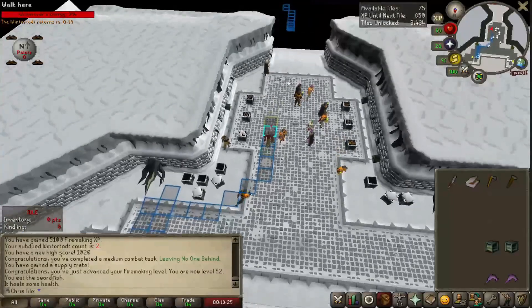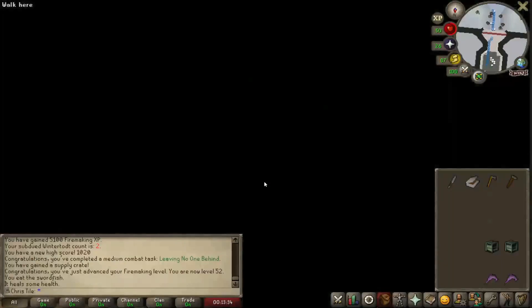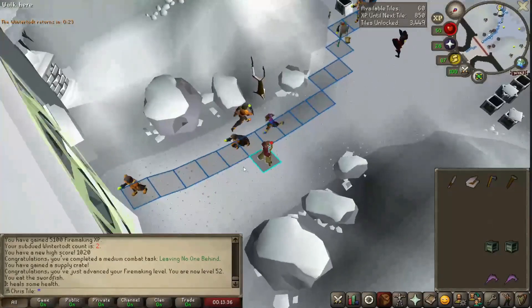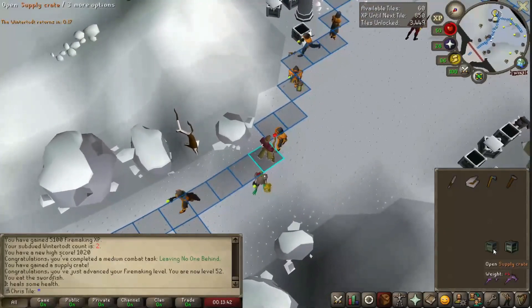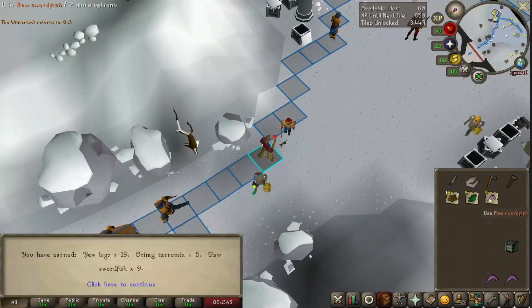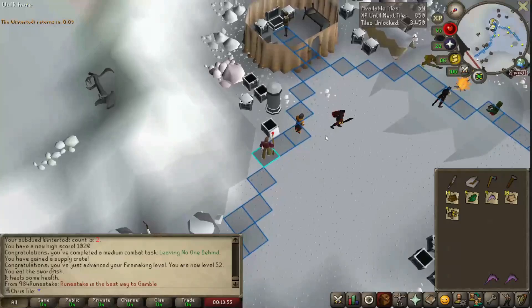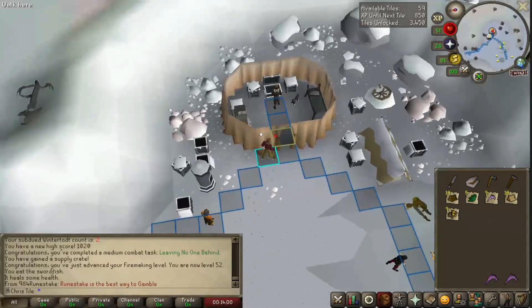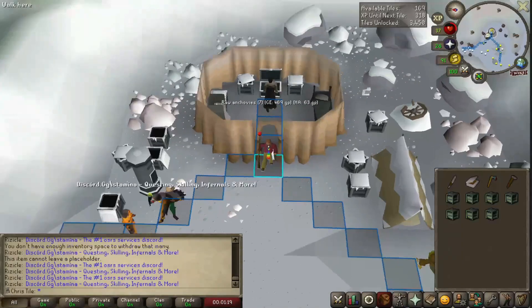We're at 75 total tiles right now. I'm starting to run low on food, so I think with the tiles we've gained, let's go ahead and make our path out of here. I figured it would put us on a random tile, so let's open these up. First one we get a couple of herbs, some food, and some yew logs. Second one some gold and some mahogany logs — can't complain.